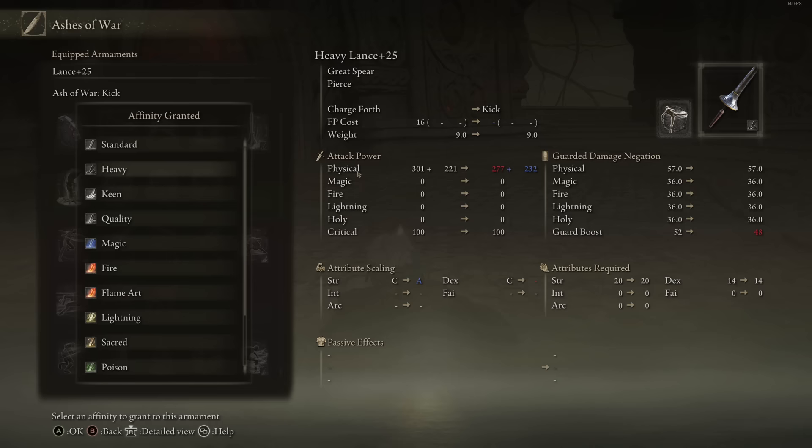Going over all the scalings: Heavy gets you an A in Strength; Keen gets a B in Dexterity; Quality gets a B in both; Magic gets a B in Intelligence; Fire gets a C in Strength; Flame Art gets a B in Faith, as does Sacred; Lightning gets a C in Dexterity; Poison and Blood get a C in both Strength and Dexterity and a D in Arcane; Cold gets a C in both Strength and Dexterity and a B in Intelligence; and Occult gets a B in Arcane. Being this is the only weapon that can be infused, you really just pick your own build. If you want to, being that it has an A scaling in Strength, you probably want to use this with a strength build, although it doesn't really retain a dexterity scaling. But yeah, that's the Lance.